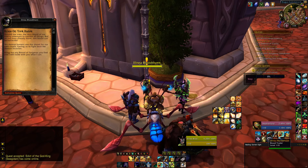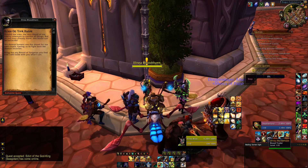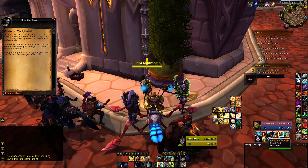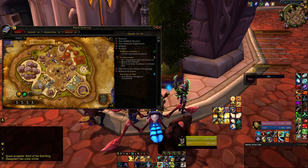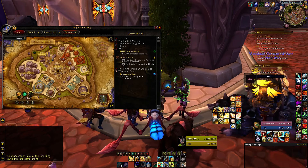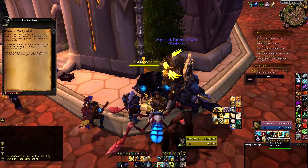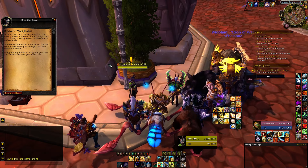This is a short video about patch 7.1. Patch 7.1 promised us a vendor we could trade Blood of Sargeras with to get crafting reagents. Here she is — she's in Dalaran. Opening the map real quick, she's sitting in this corner of Dalaran, kind of over by the smithy, underneath all these guys. She has a simple quest here.